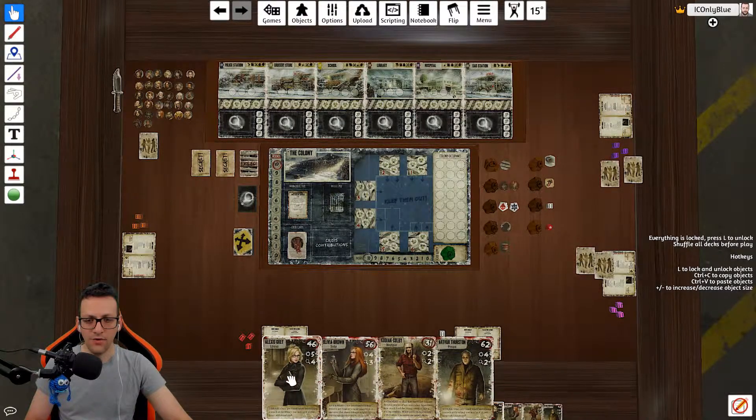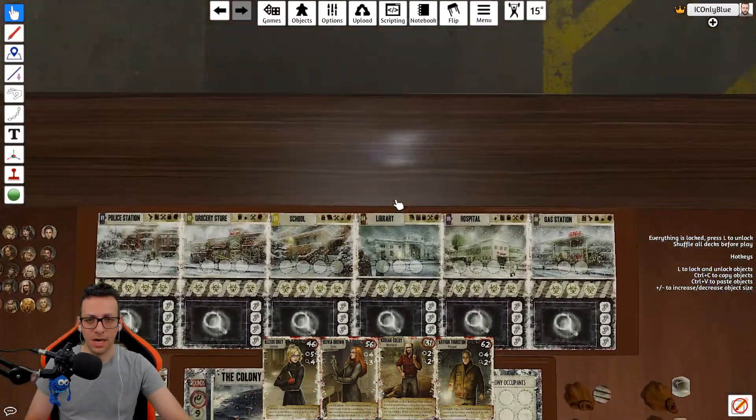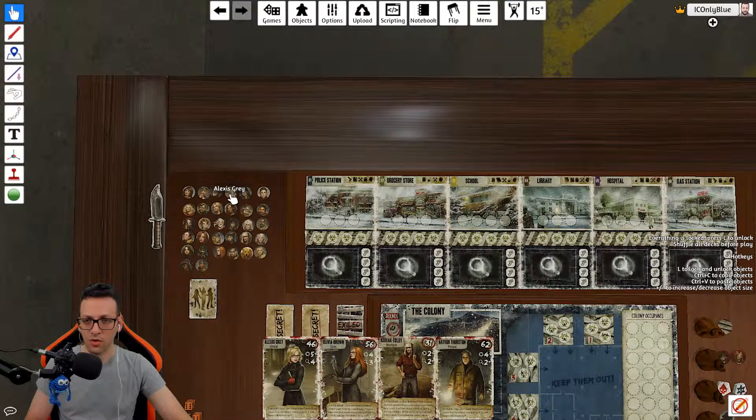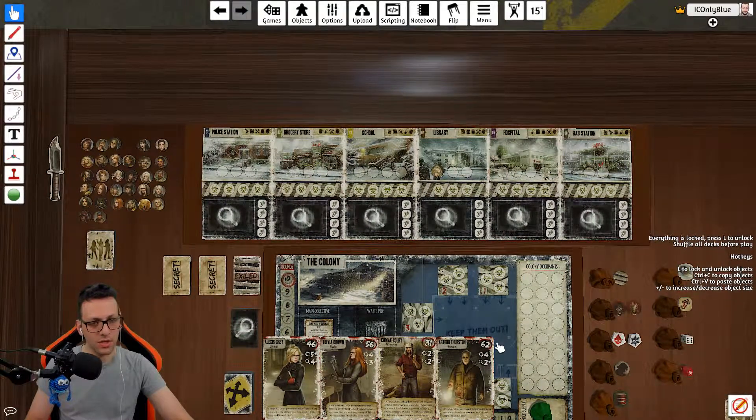They choose which one they want. Every character has obviously their special powers. For example, Alexis over here — when she goes to the library once per round and performs a search, you may keep one additional card, which is good. The library is up here, and you have certain places you can visit and search for items: the police station, grocery school, library, hospital, and gas station. Alexis has the special power of searching two times, so when she spends her die to search at the library, she draws two cards.